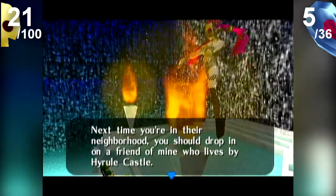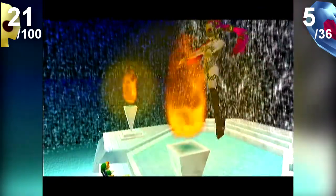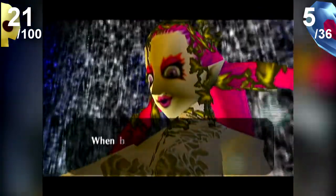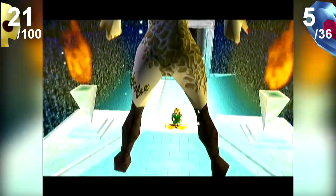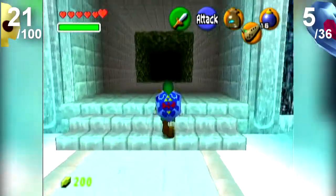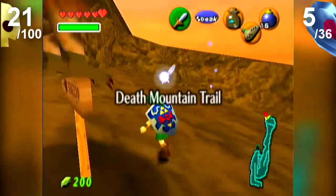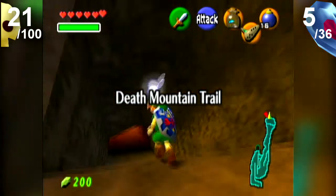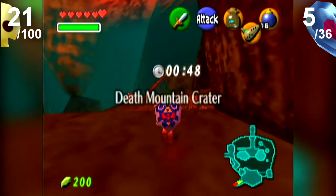Next time you're in the neighborhood, you should drop in on a friend of mine who lives by Castle Town — Hyrule Castle. This one is one that you'd want. So now we have a magic meter — a magicometer. The magic meter is used up using magic spells, but we don't really get that many right now. The spin attack does use it, and the spin attack does increase damage with the magic. It reminds me of Hexen.